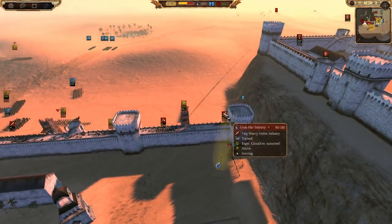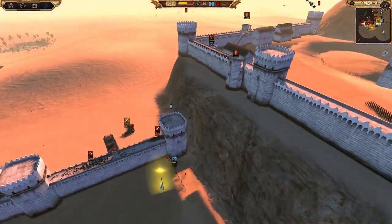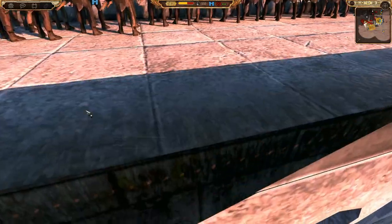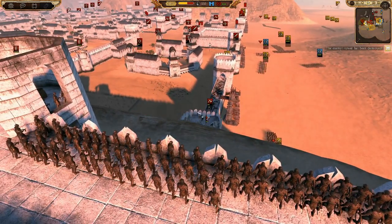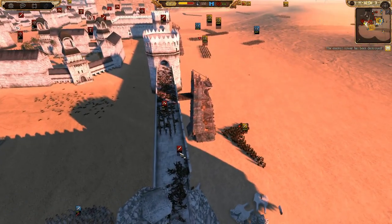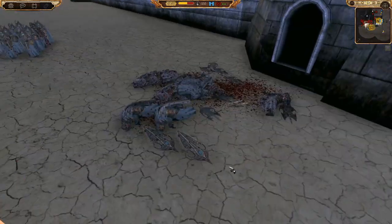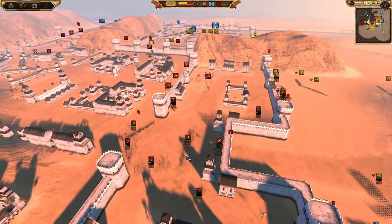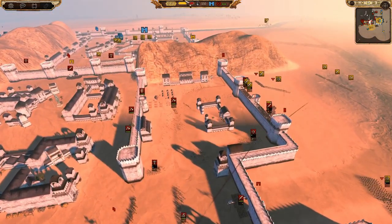They're going to get chased by some Uruk-hai infantry. I'm setting up Lasgalland blades to carry on the fight. Then - the tower falls! That falling tower probably did a lot of damage to the Shipwright Nobles and to the Uruk-hai infantry. There's at least a good ten dead Shipwright Nobles down there, but they must persist and push on. The archers should really be shooting those pikes now.